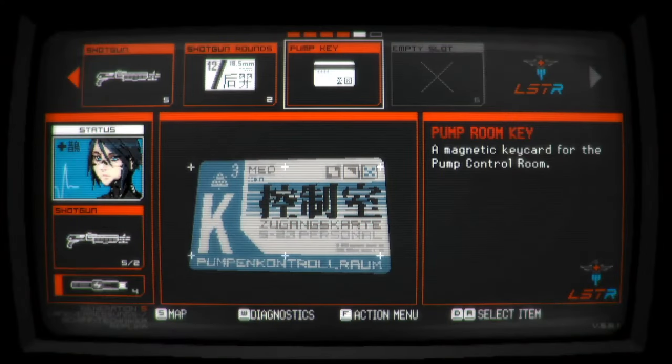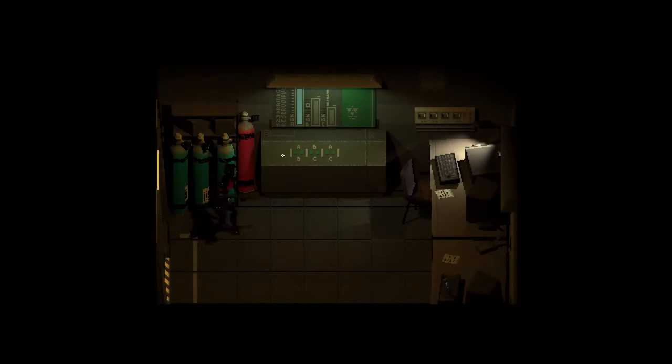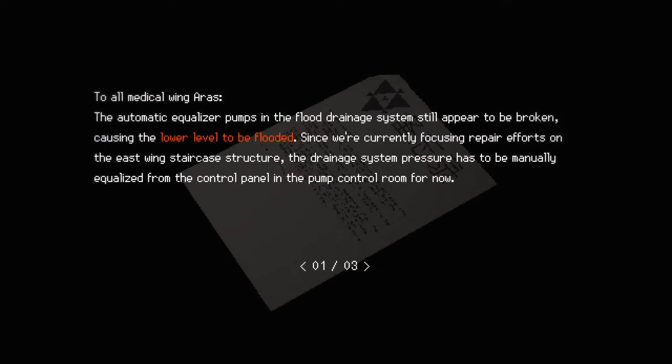That unlocks from the other side. Oh, that's the pump room. Flood drainage system malfunction - to all medical wing areas. The automatic equalizer pumps in the flood drainage system still appear to be broken, causing the lower level to be flooded. Since we're currently focusing repair efforts on the east wing staircase structure, the drainage system pressure has to be manually equalized from the control panel in the pump control room for now.